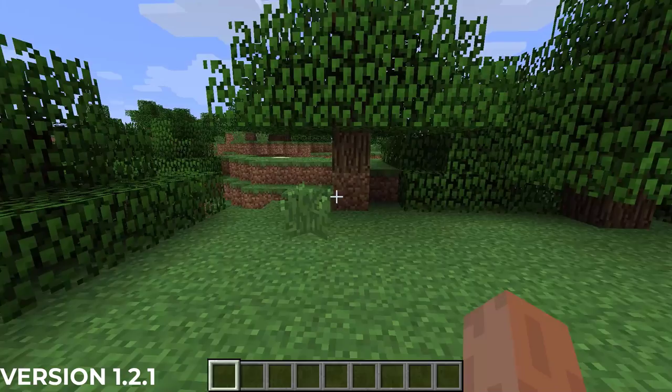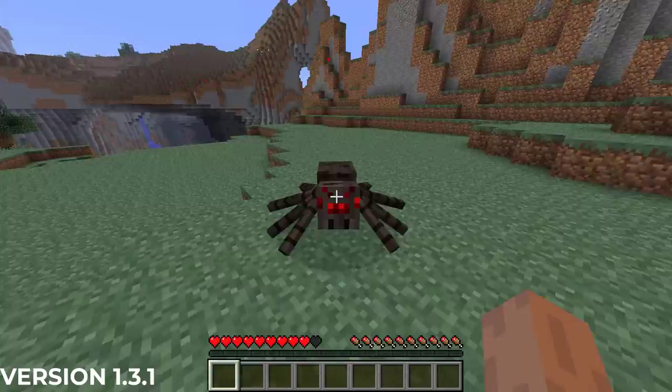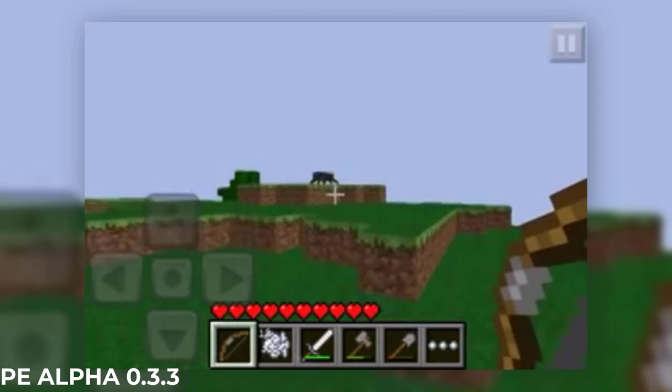In Minecraft 1.2.1 from March of 2012, cave spiders were given the ability to climb ice blocks and became able to swim extremely fast in water streams. In the 1.3.1 version from August of 2012, spiders became aggressive towards the last mob or player that hit them.